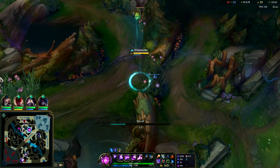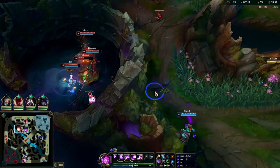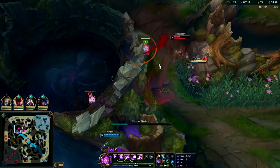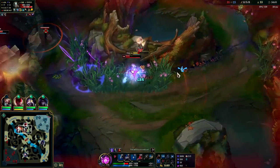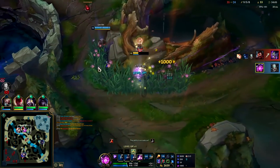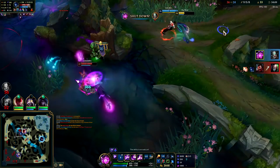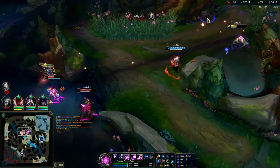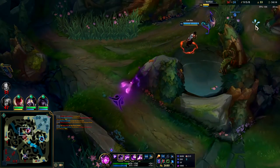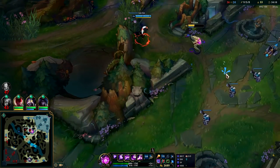They have twelve more kills than us — kind of crazy. I don't have any real good vision on this. Got him — he didn't press R because he thought he was allowed to live. We're going to land in bombs, baby, let's go! Tryndamere players — they never want to use their R; they'll cut it down to the last bit of HP.